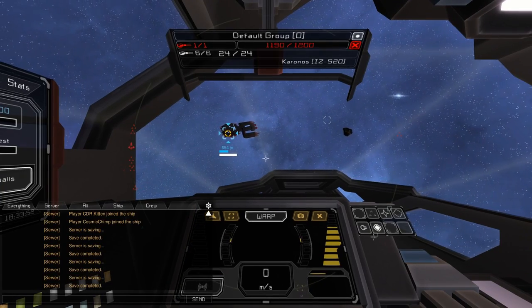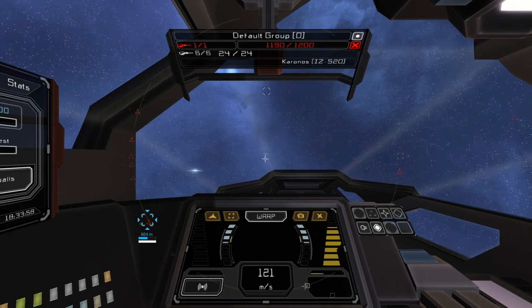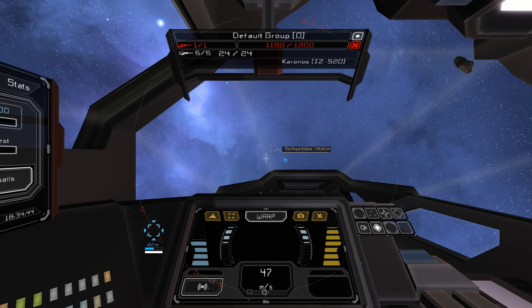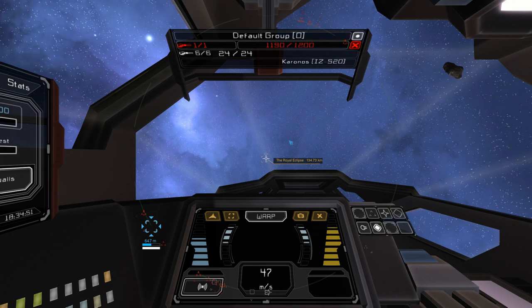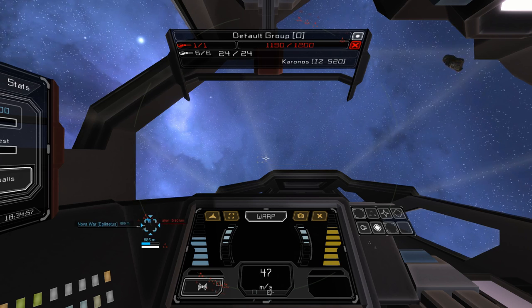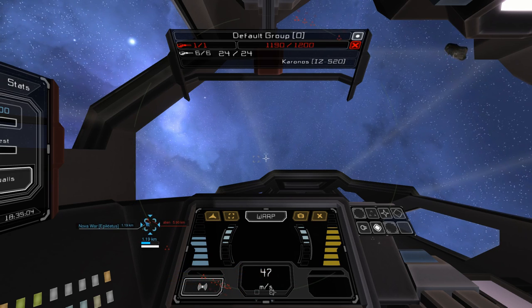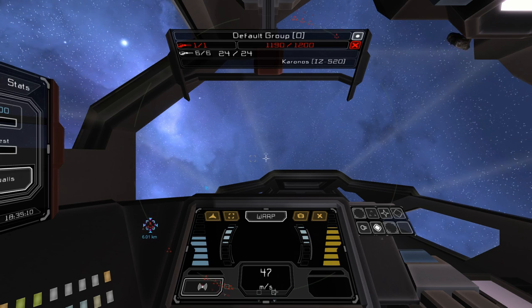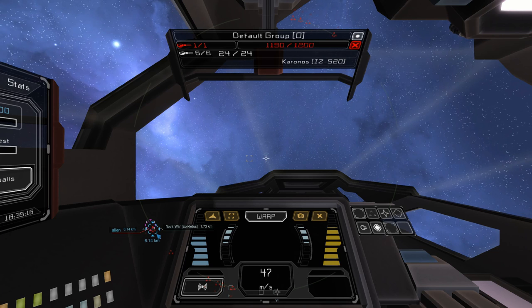We're under attack and we have no shields! Can you get over to the Nova War? I'm teleporting now - I've got damage though. You're damaged, you're being attacked. I'm not being attacked but I'm damaged. Probably something is damaged that's drawing power. I can hear sparking. It looks like except for one of these guys - they're all out of range and he's moving away.